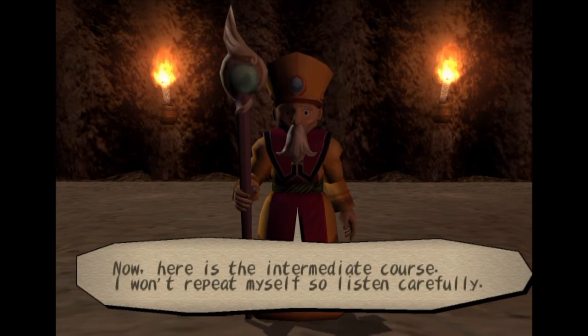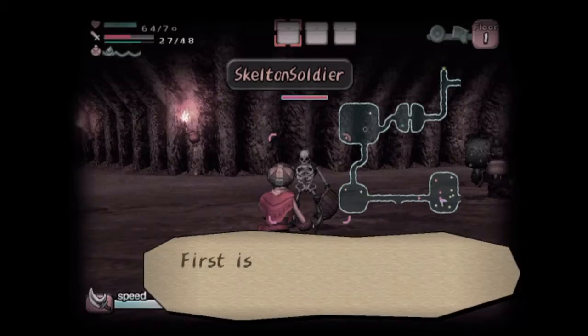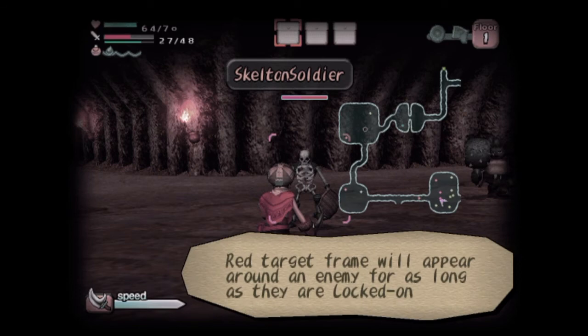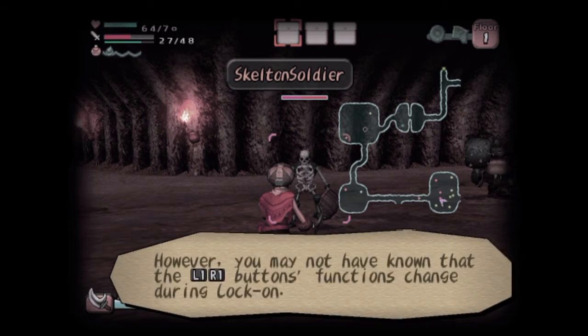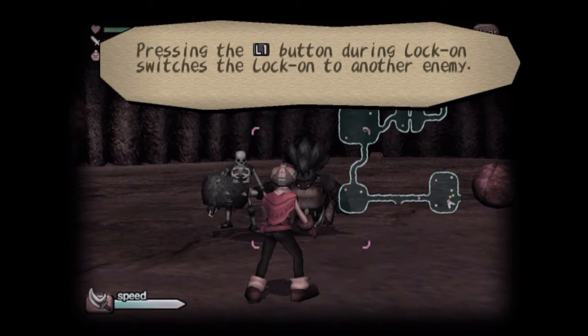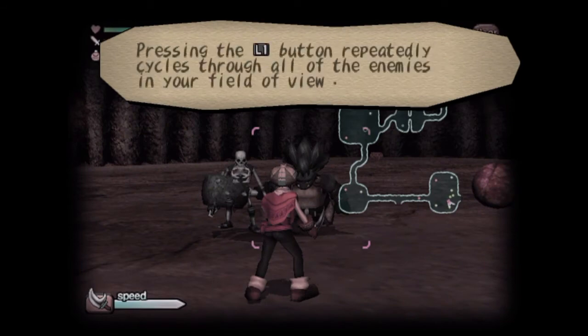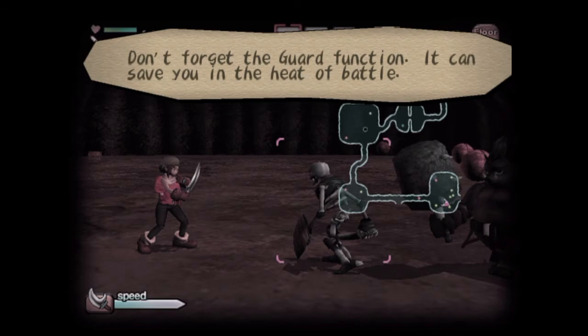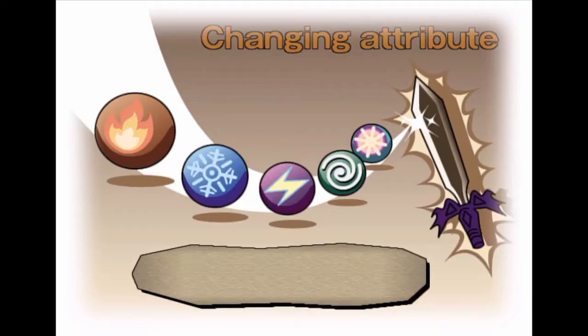Here is the immediate course — listen carefully. First is the lock-on: pressing circle button locks onto the monster, and a red target frame will appear around the enemy for as long as they are locked on. L1 and R1 functions change during lock-on — pressing L1 switches the lock-on to another enemy, and pressing it repeatedly cycles through enemies in the field of view. Pressing R1 activates your guard, which allows you to defend against enemies. Don't forget the guard function — it can save you in the heat of battle.